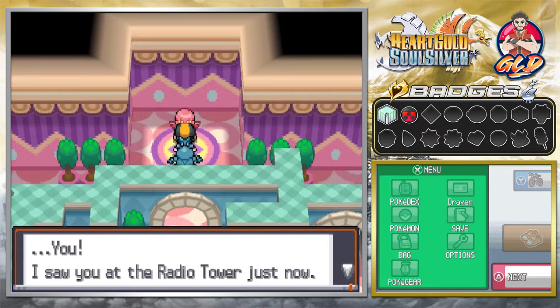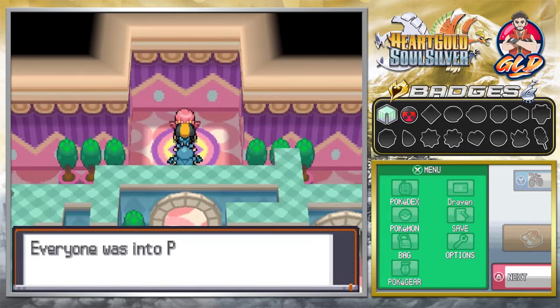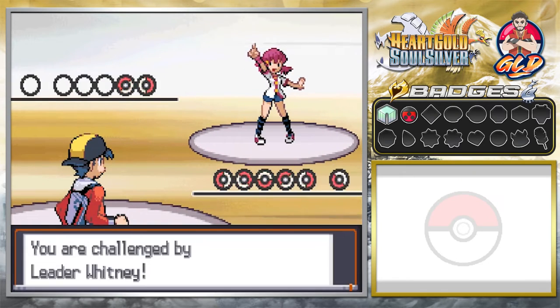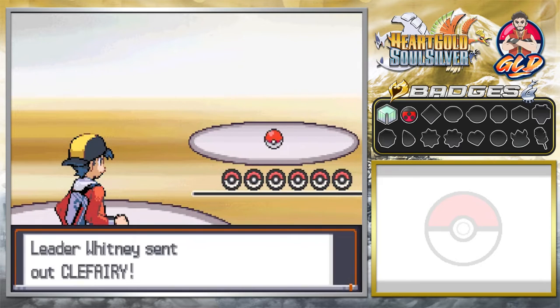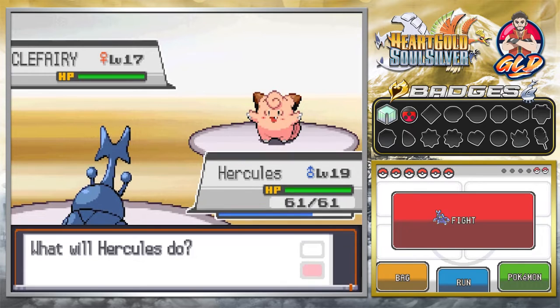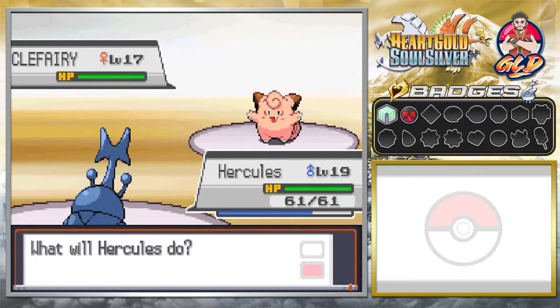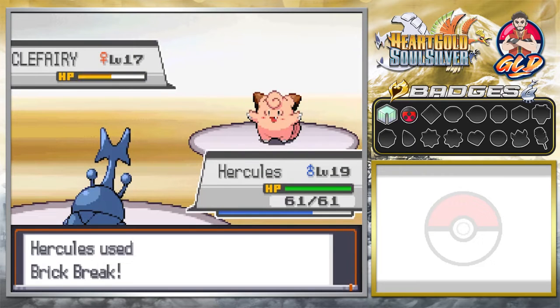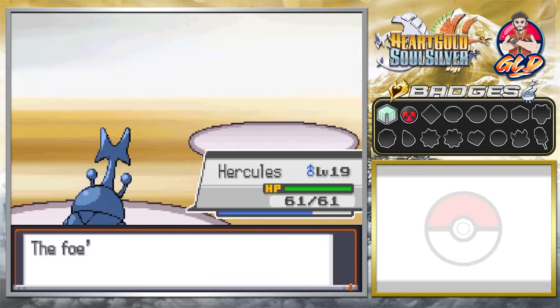Here we go — gym battle number three against Whitney! She says she got into Pokemon because everyone was into it, Pokemon are super cute, and warns she's good. She comes out with a Clefairy at level 17. Whitney loves to use Attract and we have a male Pokemon, so we have to hit it really quickly. Brick Break for the win! Clefairy — no more.